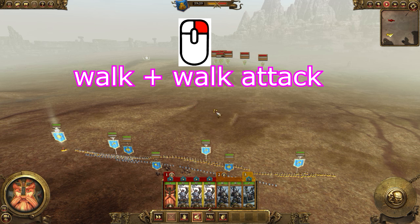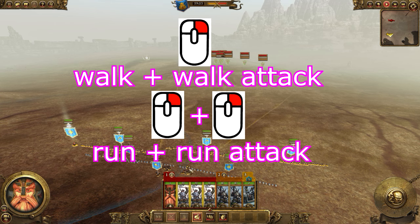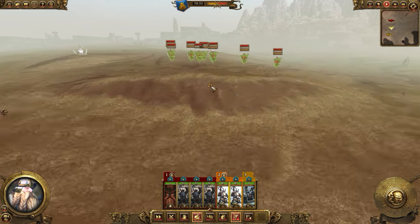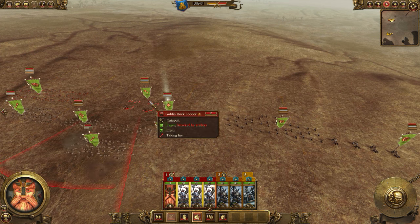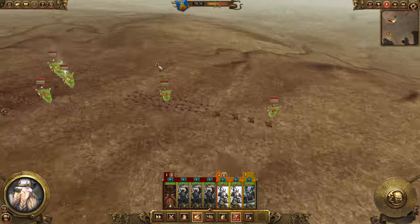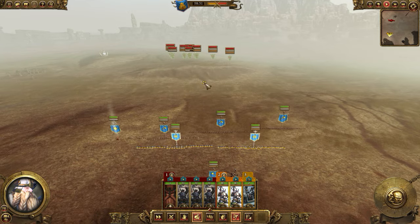If you single right-click, your units will slowly walk to that location. If you double right-click, they will run. I don't want to run the whole way because they'll be tired on arrival, so I tend to click past the enemy rather than directly on them. If you click on the enemy directly, your units converge to one spot, which isn't ideal. Clicking past lets you spread them out for flanking.